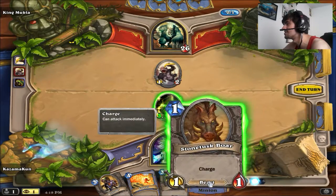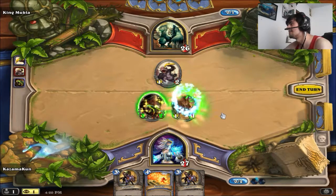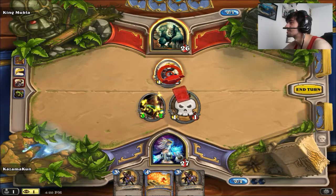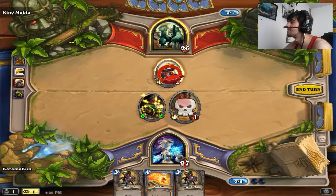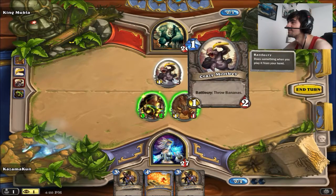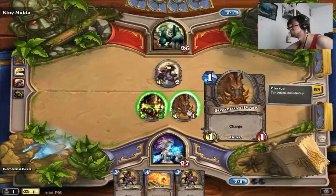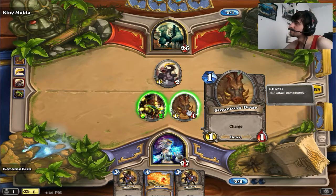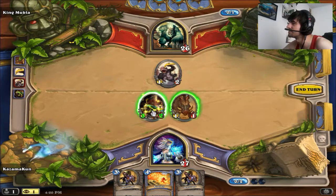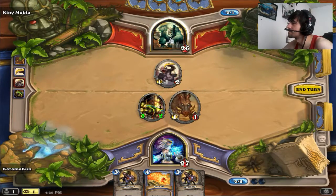So try that — watch, that one you can actually attack when you play it. That's what the Charge mechanic does. I'm just gonna go direct to face. Wait, be careful — think about this: if you trade that you'll suffer, and that minion, the boar, will die. You can trade with the 3/2 and not suffer any casualties. So I'm gonna go to the face with the boar and just clear with the Murloc.